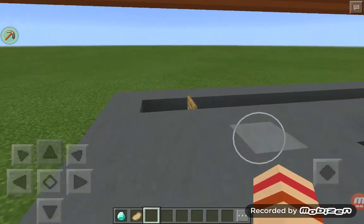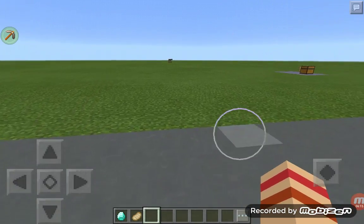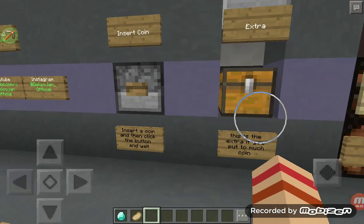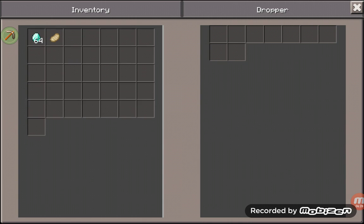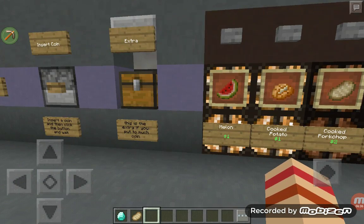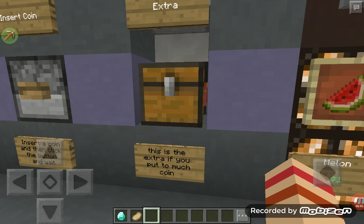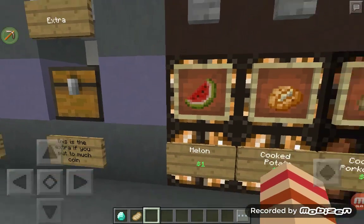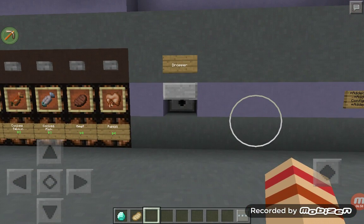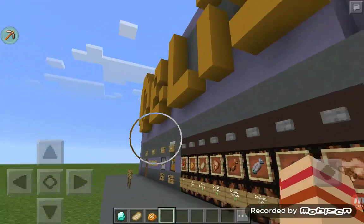No idea — we'll try it out. Try not to destroy anything else. What is up with the jumping? It's bothering. Put one coin in there, insert coin — it'll do the... yep. Sorry about that. This is extra if you put too much coin. So we'll get a cooked potato — should come out of here. Pretty cool. Nice. So yeah, that's the vending machine.